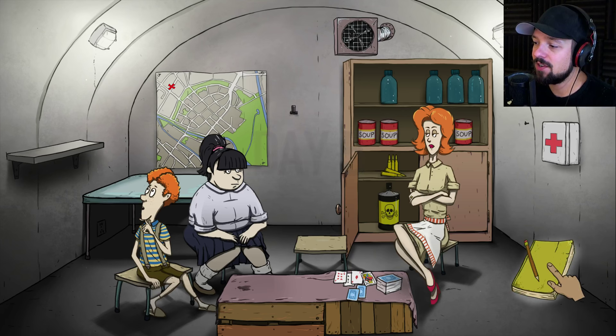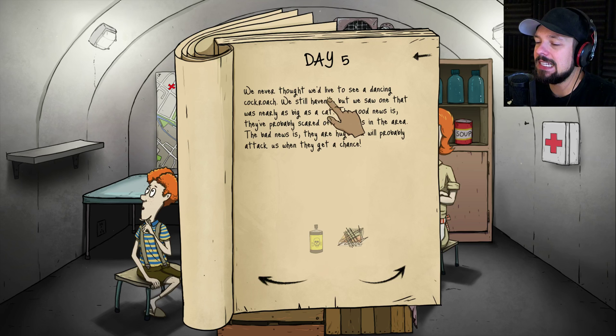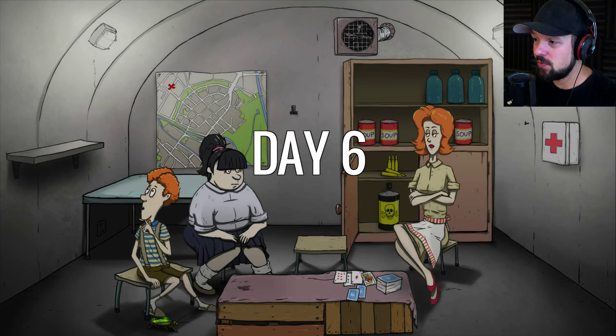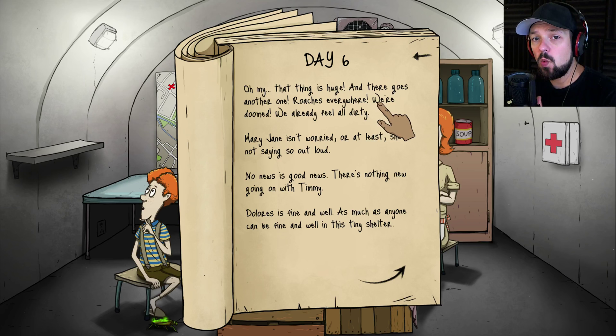I'm surprised no water bottles broke — that's a thing that should break during an earthquake on a shelf. This entire place is a mess. Timmy's in terrible shape. Here's your water, stop complaining. We never thought we'd see a dancing cockroach. The bad news is they're huge and will probably attack us when they get a chance. I don't want to use the bug spray now — the bug spray has several uses, one of them is to create a med kit if we get a Boy Scout book.